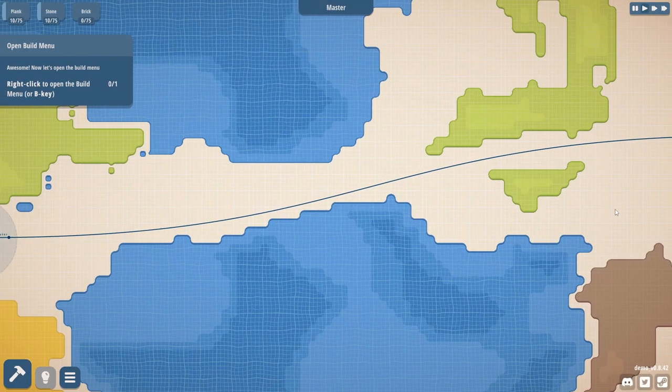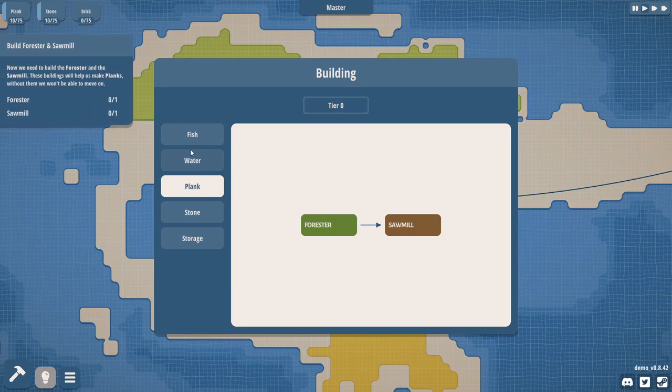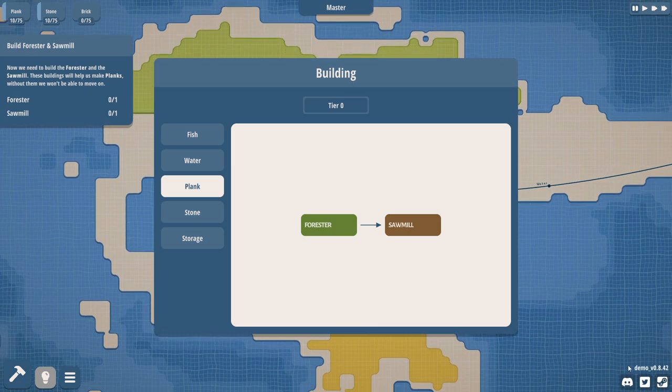I did do a wonderful playthrough of this already. We're going to start right away with the tutorial. Right-click to open the build menu or press B. Up in the top left you have your on-deposit count, stone, and brick. The number 75 is how many you can store; you have 10 stone and 10 of another resource. No bricks yet - we can't make bricks yet. The Discord, Twitter, and Steam links are in the bottom right.